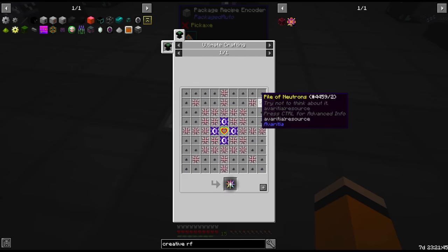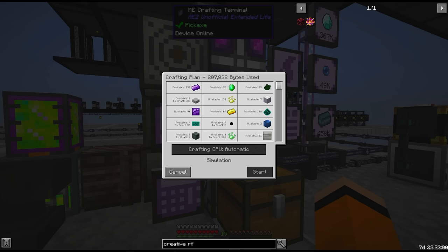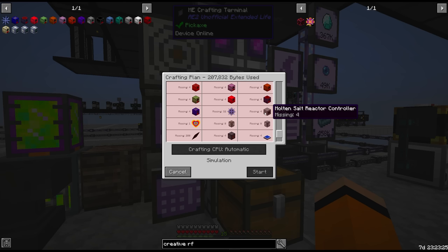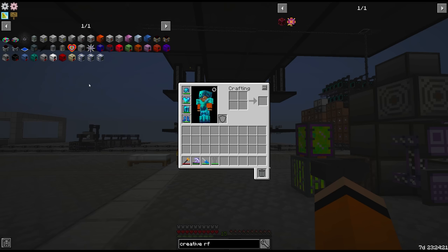We'll need the infinity catalyst recipe too — we don't have that either. And when we try to request this thing I don't even want to look at it. Let's start pinning stuff: fusion reactors... this doesn't look too bad until we get to the bottom of the list. All of the generators, 32 eternal catalysts, one heart of the universe, 208 chaos shards.